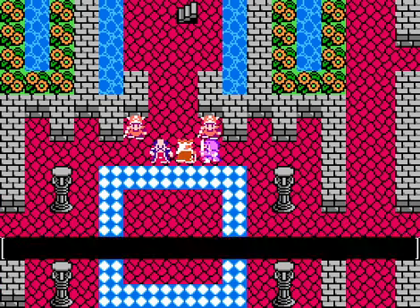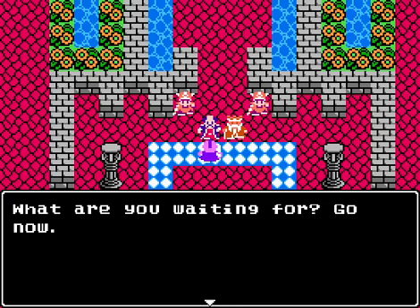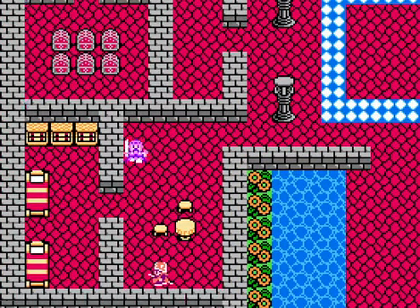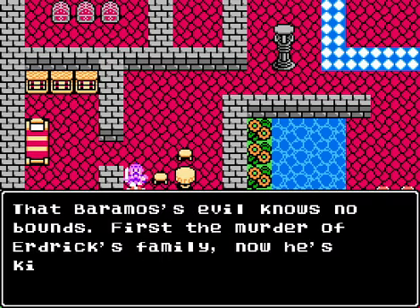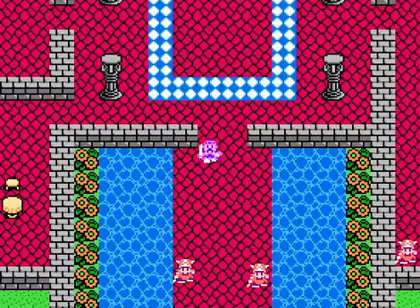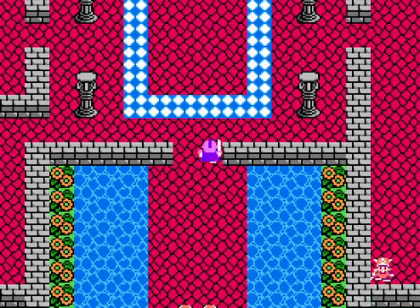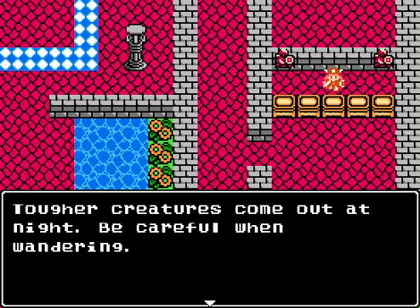For long trips, take a stash of medical herbs. I'm counting on you, Ragnar. I might need to go with the keyboard if this keeps going on. There's always items around so why don't we check around? Someone mentions: Baramos is the middle of Erdrick's family - now he's kidnapping innocent children, he must be stopped. So this is the timeline where Erdrick's been killed. Also these guys are out of order now. Topic creatures come out at night - be careful when wandering.